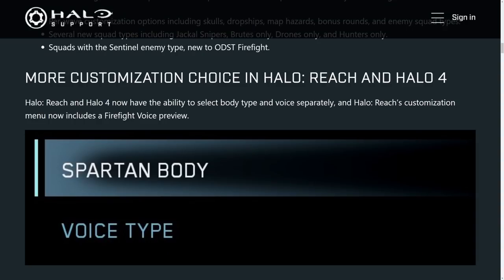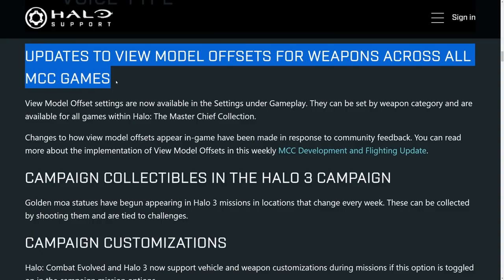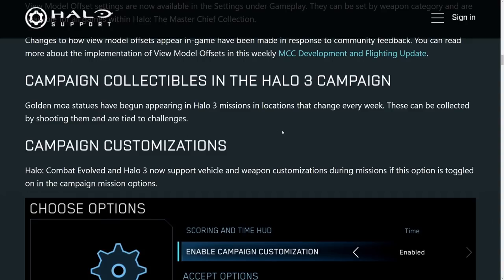We also have a change when it comes to Halo Reach and Halo 4 customization. You now have the choice of body type, which is more in line with what we have with Halo Infinite — slim, medium, and larger kind of setups. That same idea is now in Halo 4 and Reach. We also have view model adjustments coming in for every game, though each game does have its little nuances. Some may have more customization than others, but it will be available for every game.